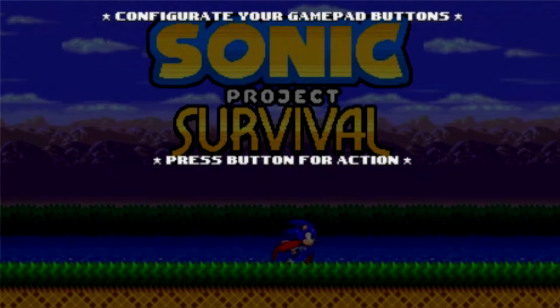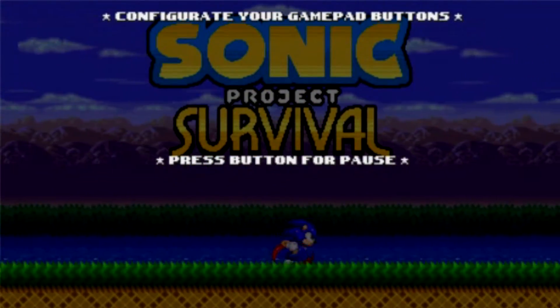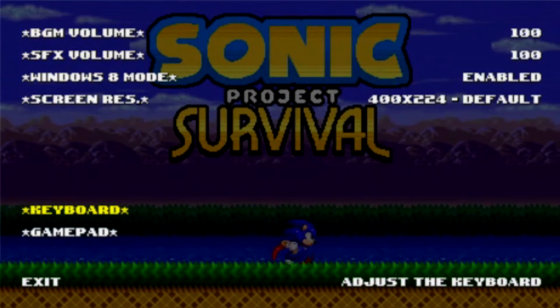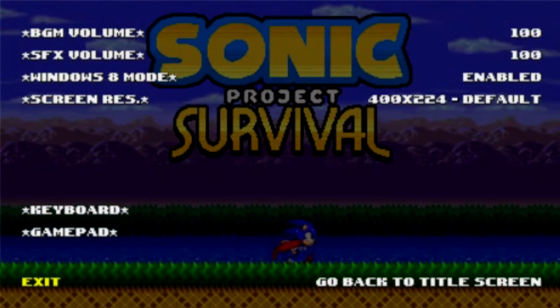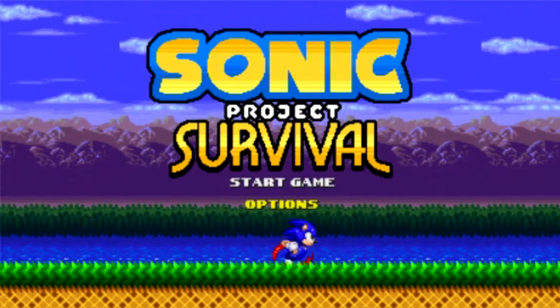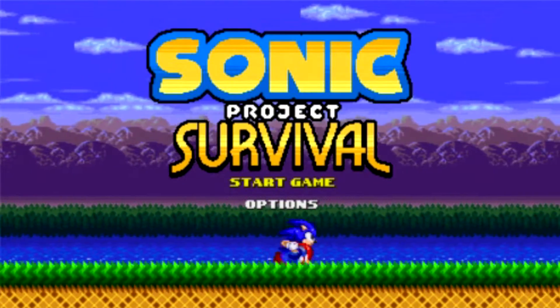Press button for action... for interact... for pause. And that's it? Oh, check that out — I can play with my gamepad. So the buttons I assigned for action and interact now do nothing. That's great. In fact, it is the pause button that allowed me to navigate through the menu.